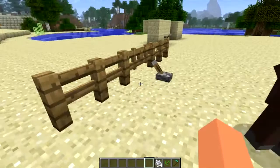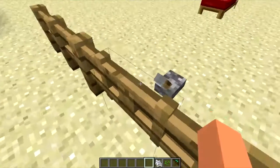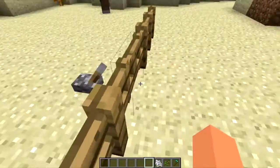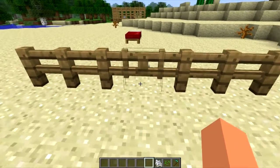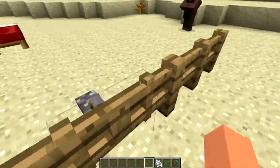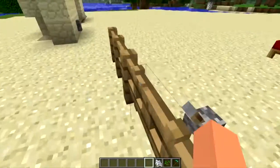To begin with, the fence gates now have a couple of new options. One of them is that they no longer have a collision slightly different to the fence. Before, the fence gate itself had a strange collision where you'd walk into it and stop. Now you can walk along the fence quite easily and without stopping at all.